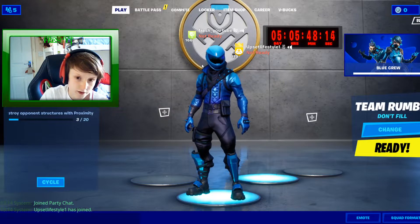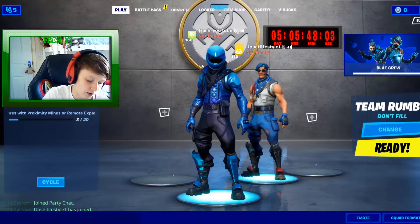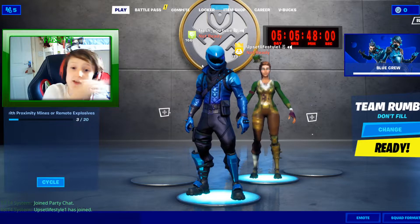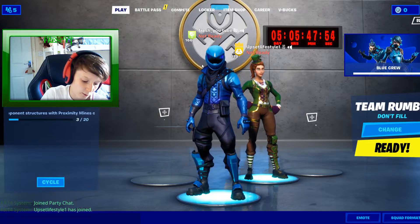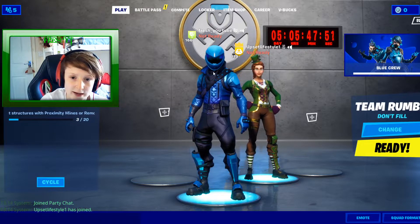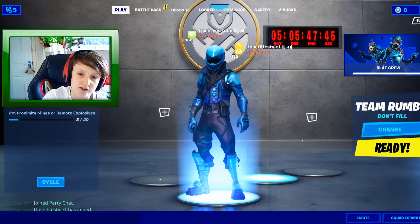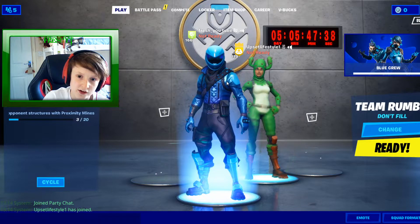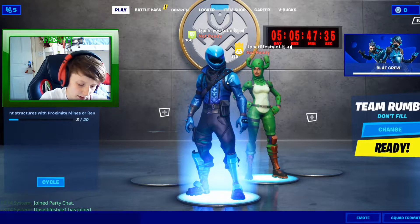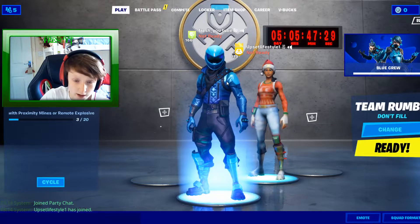Let's start right at the bottom with the uncommons. First we have the Star Spangled Trooper, released in season four - one of the American Fourth of July skins. Then there's the Saint Patrick's Day skin. This is one of the first skins I ever bought - the Skull Defender - and I have the hat for it. Then there's the Prickly Patroller, which is the cactus skin. A bit basic but I liked it. Then Nog Ops, which is one of my OGs.